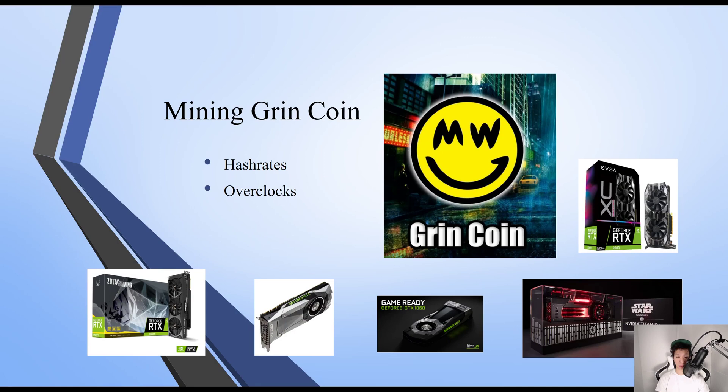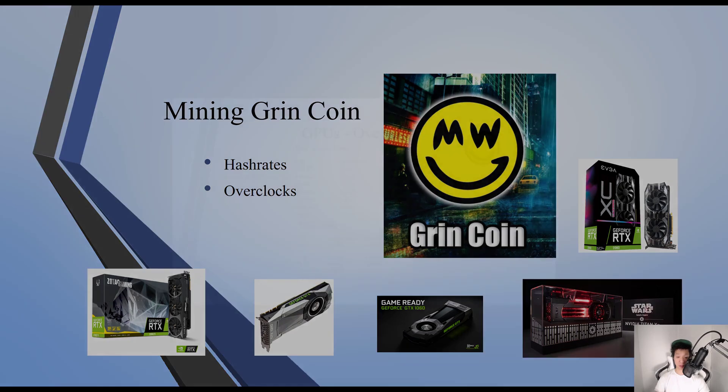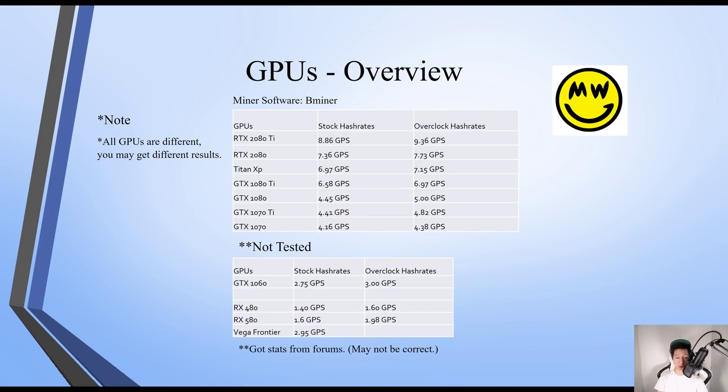I'm going to go over mining GreenCoin on my GPUs, covering the hash rates and the overclocks. This is an update of my previous video mining GreenCoin. This is a quick overview of the hash rates mining GreenCoin on different GPUs. Note that all GPUs are different so you may get different results. The miner software I was using was bMiner, and I will have all the stats in the description.